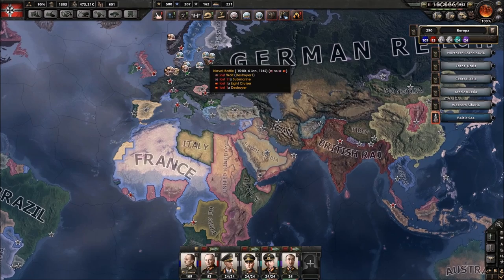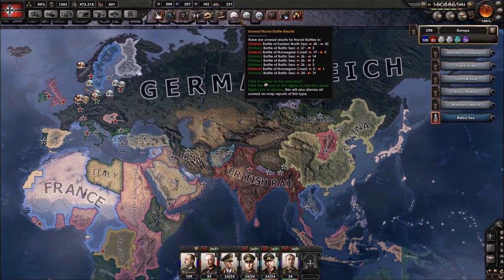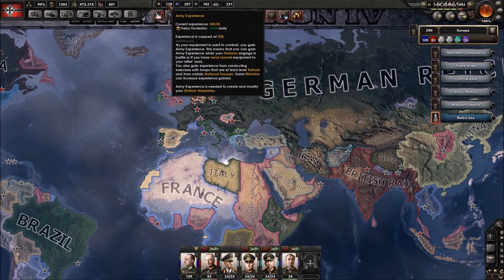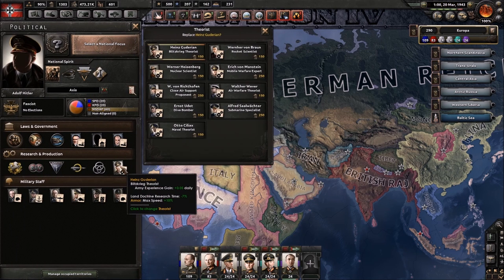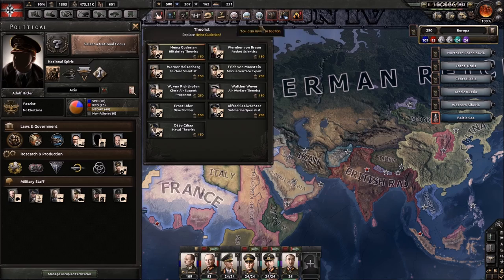You gain experience mainly through fighting, which is logical, but there are ways to gain it without fighting. One of them is hiring a theorist — we can see we're currently getting 0.05 per day from Heinz Guderian, our military theorist, a blitzkrieg theorist. You could also go for an air or naval theorist depending on your strategy. It is advised to get these fairly early because gaining that army experience really adds up, especially if you start in 1936.